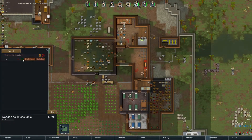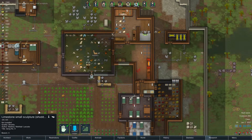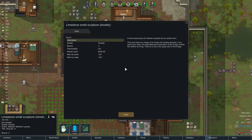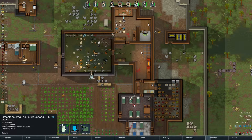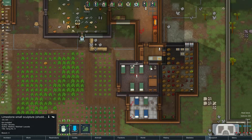They completed a shoddy sculpture — that's very nice, one-shot it! Let's read the description: 'Shoddy beauty four — a dorsal side piece of material sculpted in artistic form. This work bears an image of an empty hat looking decayed. If you squint your eyes the well-balanced composition reveals the outline of a frog. There is a city in the upper part of the image.' That's kind of interesting. Let's put it here as well.